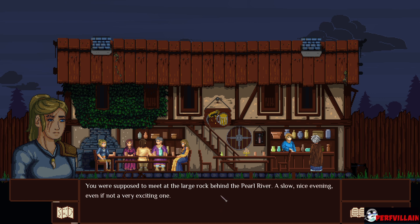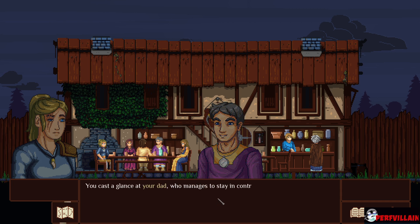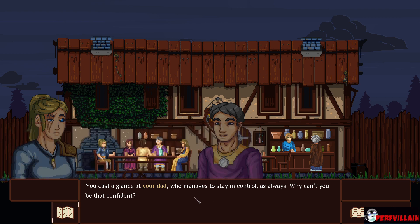You were supposed to meet at the large rock behind the Pearl River — a slow, nice evening, even if not a very exciting one. Sofina, how's your beer? You cast a glance to your dad — a hero, the best hunter in the realm, who manages to stay in control as always. Why can't you be that confident?